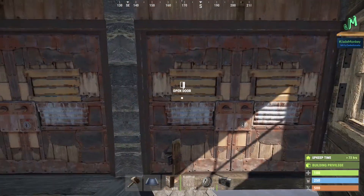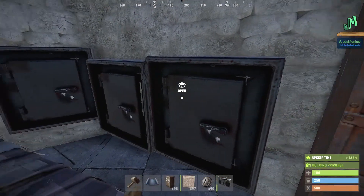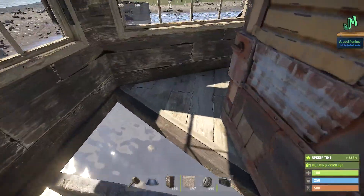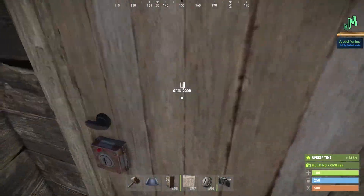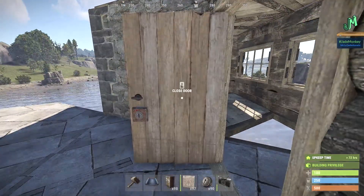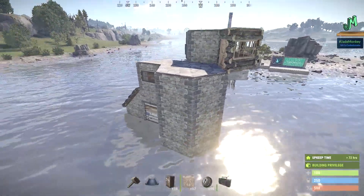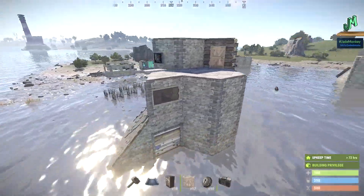You've got a bed spawn point. You've got two drop boxes you can use to arm yourself to get back into the action, and a drop box to unload if you're dropping things off from the outside. All of this can be upgraded as you go. Some of these walls on the outside can be upgraded to metal as you see fit, but doing the right thing at the right time makes the most sense.